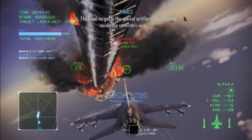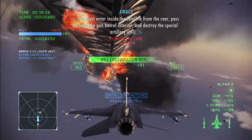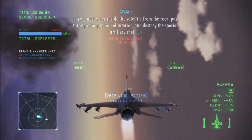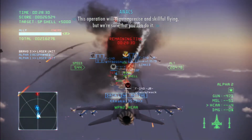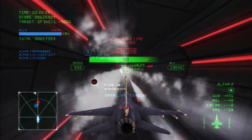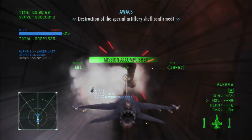The final target is the special artillery shell loaded inside the satellite's unit. Enter inside the satellite from the rear, pass through the gun barrel interior, and destroy the special artillery shell. This operation will require precise and skillful flying, and we're sure that you can do it. One minute left. 30 seconds. Destruction of the special artillery shell confirmed.